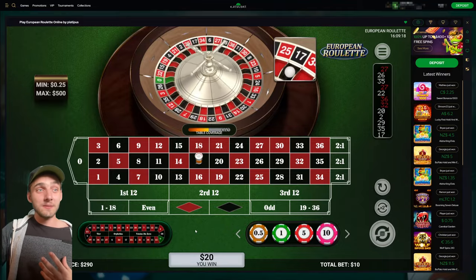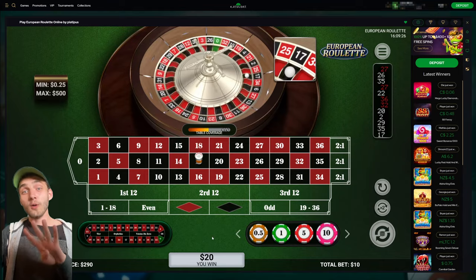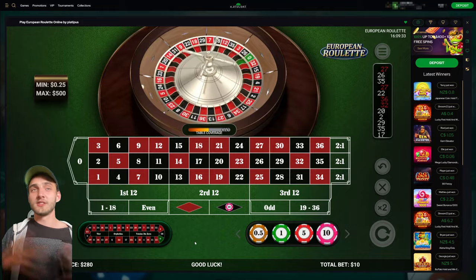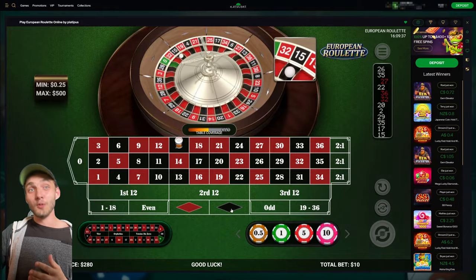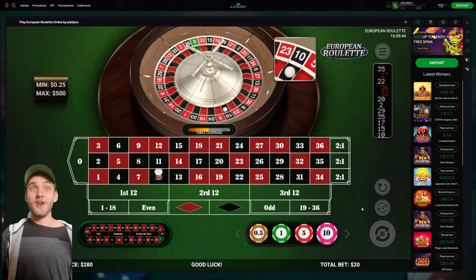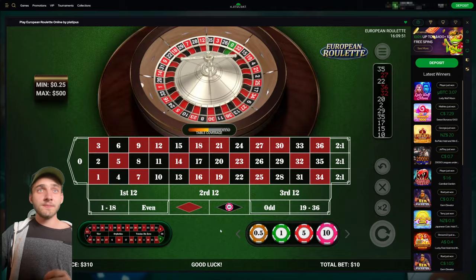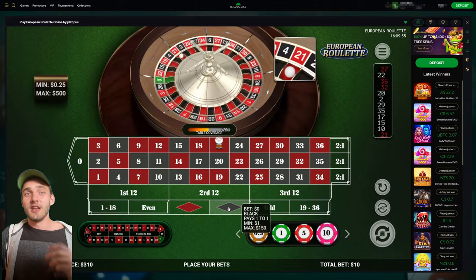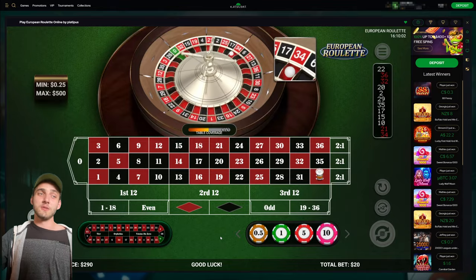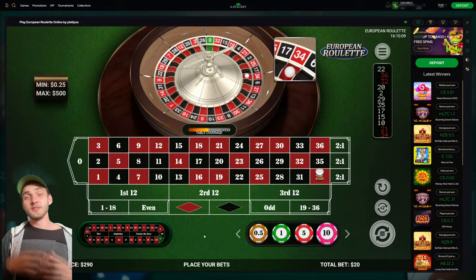We're now up to $290 — started at $250. I could keep going and afford four more losses while still walking away with profit. I'll do one more: 10 on black and we've entered recuperation mode. Two units on black — we lose that one. Up to two units again and we lose that progression too. That's all right — we're still making profit. I'll call it there.